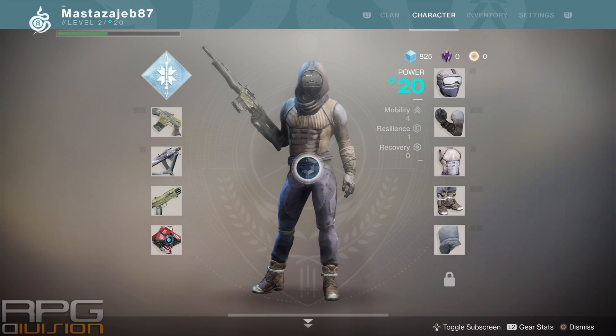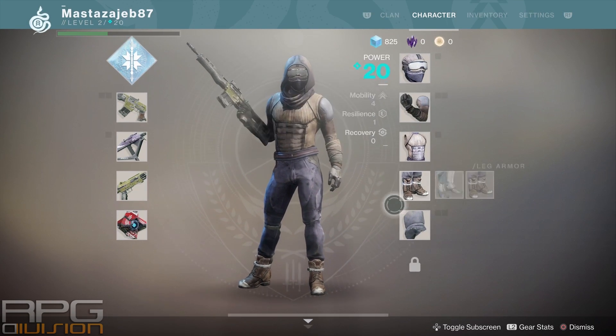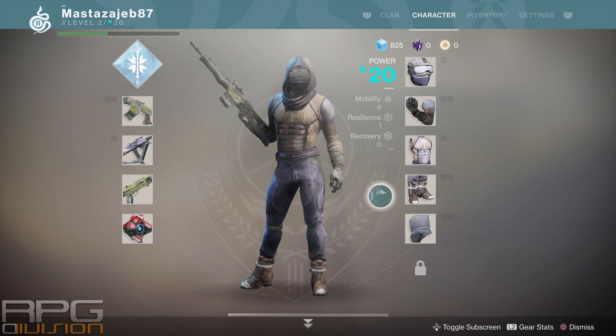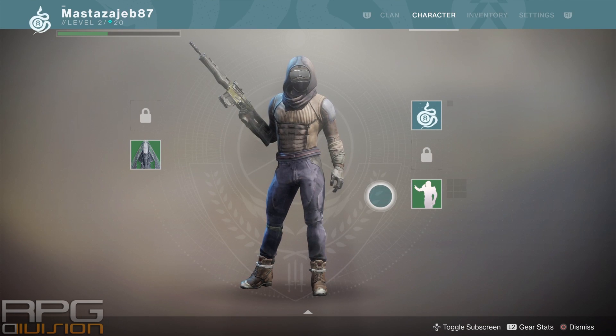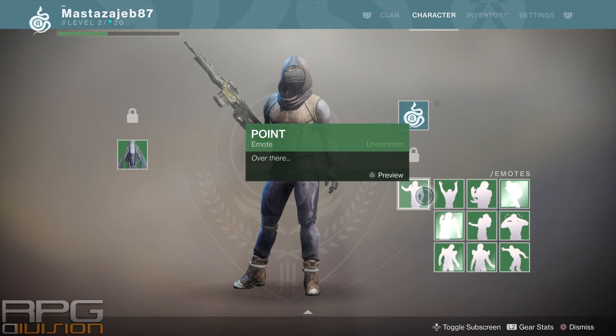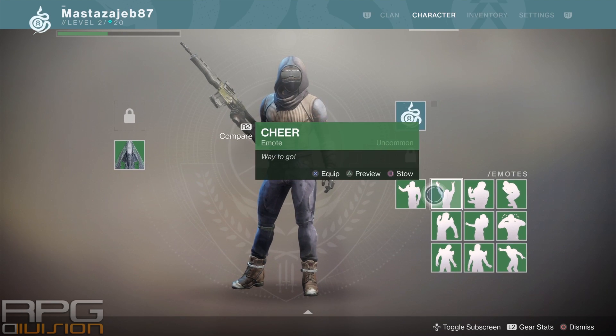To change your emotes, when you go to the character screen, press down on the directional pad and you will go to this screen. Here you can change your emblem, your emotes, and your ship as well.